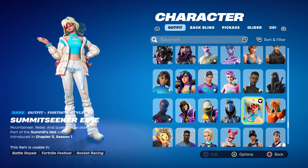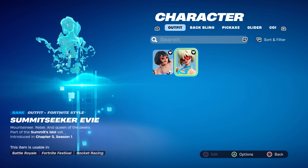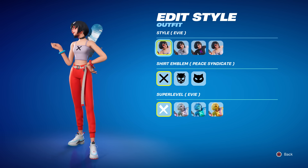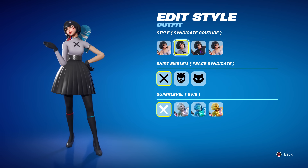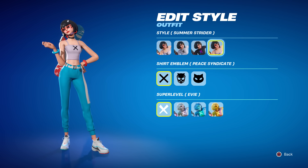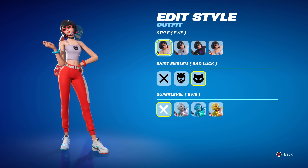This is not our first look at the Evie skin — she was a Battle Pass skin as well, from Chapter 3 Season 3. The original Evie is going to be way better. She had a ton of styles: her default was red and white, then the Syndicate black poofy dress, a neon version, and the Summer Strider which was the blue opposite of the red default.